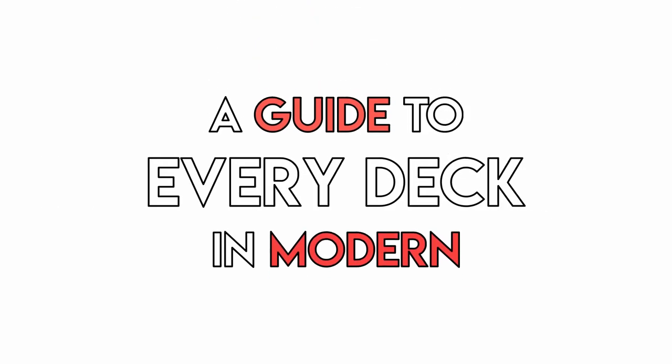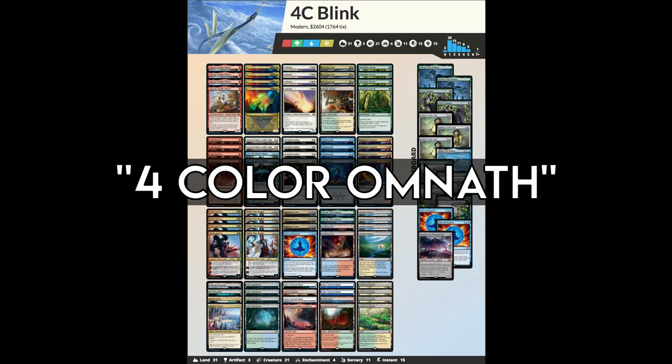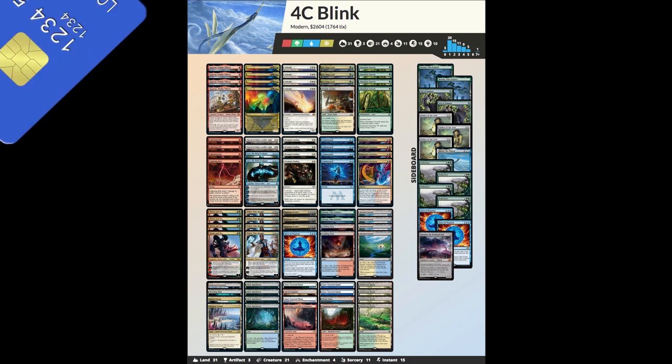Welcome to a guide to every deck in Modern. Today we're looking at Four-Color Blink, also called Four-Color Midrange, Four-Color Omnath, or Four-Color Money Pile — one of the best and most expensive decks in Modern, proving that the most powerful card in Magic is the Credit Card.